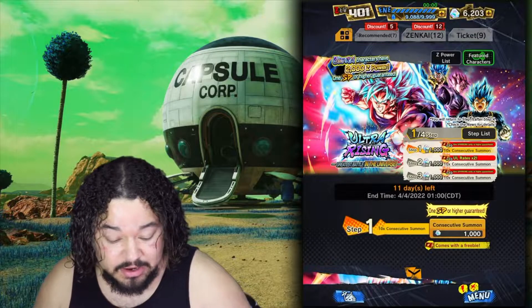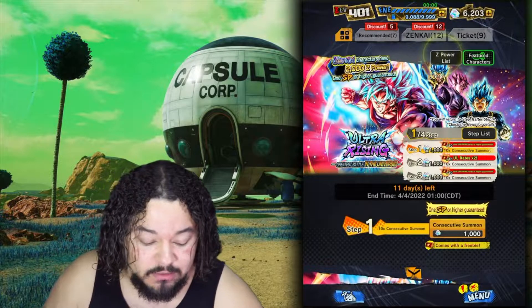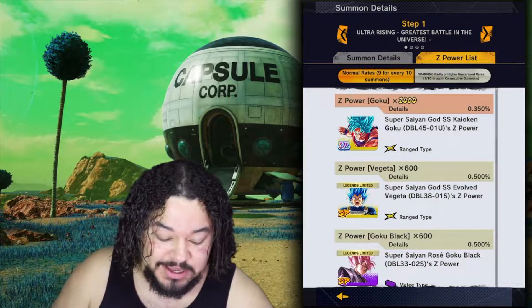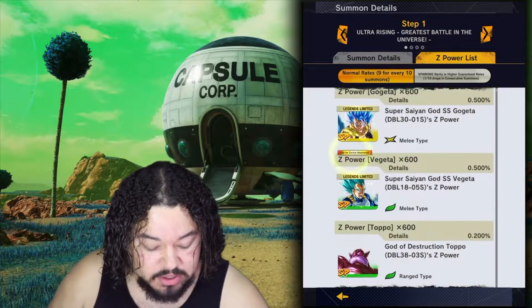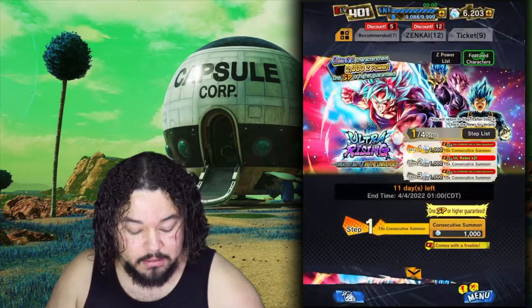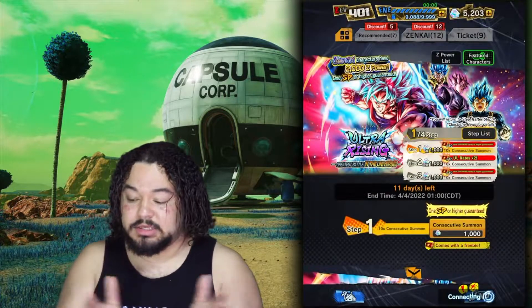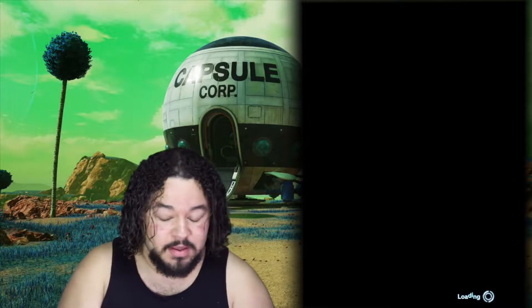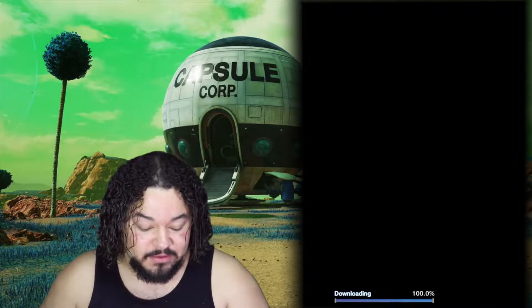One sparking or higher is guaranteed on that first summon. The one we're looking for is the Super Saiyan God Super Saiyan Kaioken Goku. There are a few other characters in here that I could use in my collection. Now, there are four steps to this banner if you didn't know. Let's see what we get in the first one.